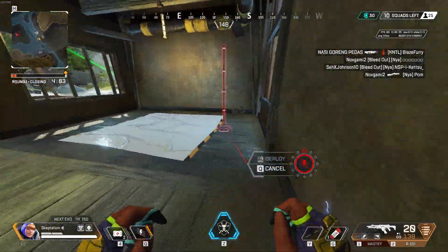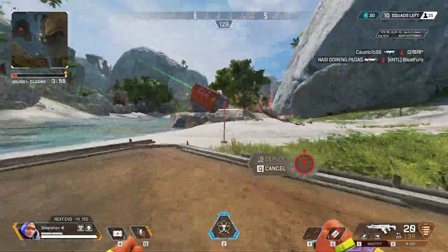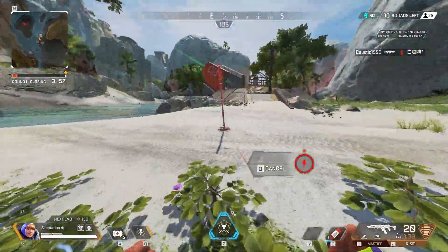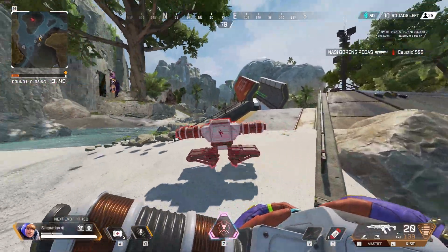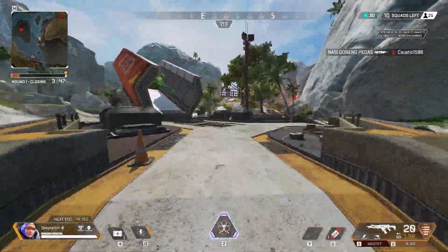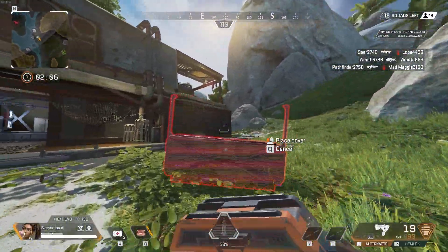There's a serious issue with placeable abilities in some areas of Stormpoint — you can't place them at all. This seems to happen most games and affects most if not all placeable abilities, making legends like Watson and Rampart borderline useless when this happens.